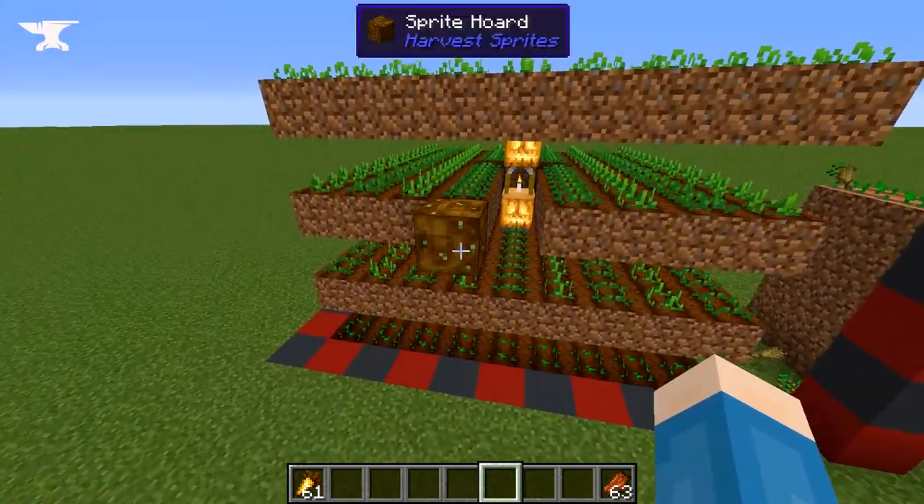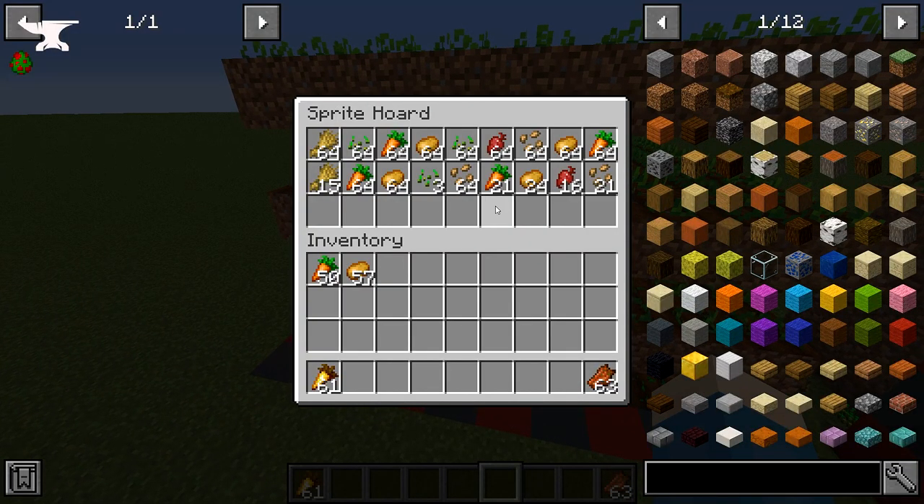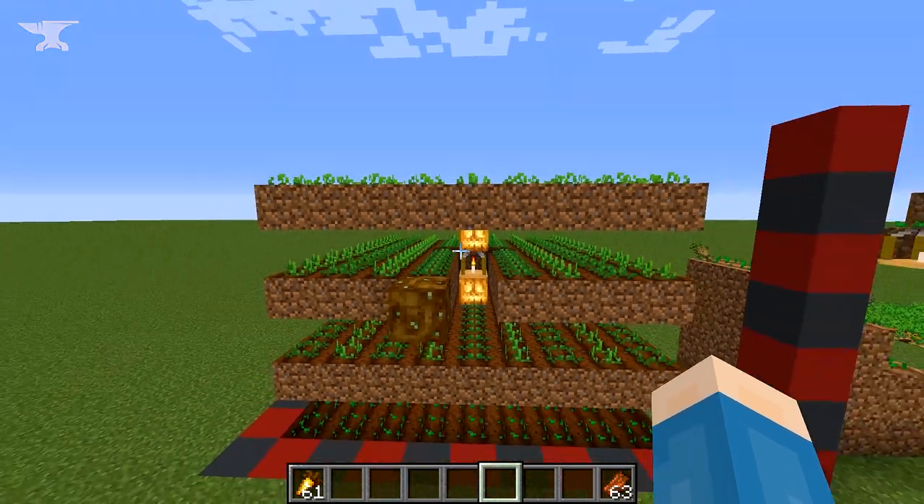If there is no sprite horde within five blocks, the sprites will just drop the items on the ground. This is a very cool mod and it's very server-friendly. You guys should definitely check out Harvest Sprites.